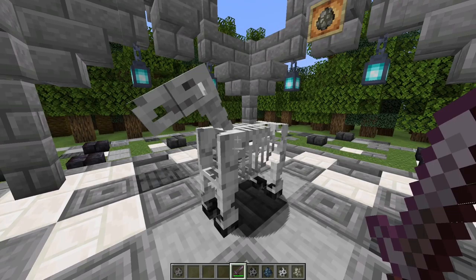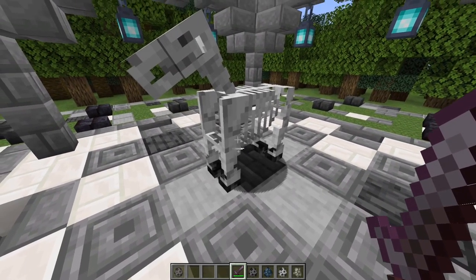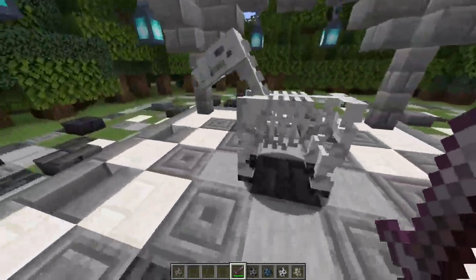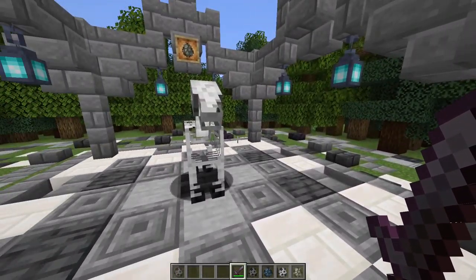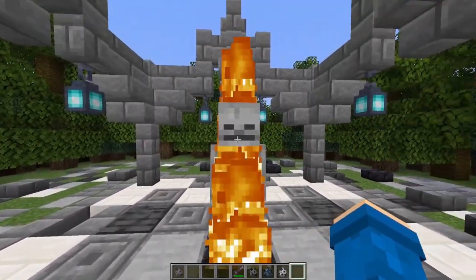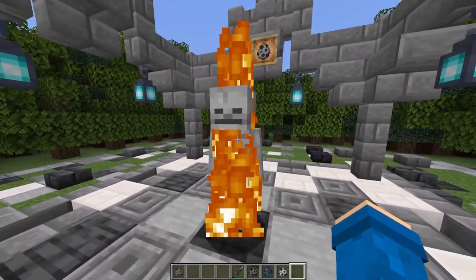These guys are like horses just instead they look a lot cooler and they swim faster underwater — I think they do run faster too. The downside is they don't have as much health. I'm gonna give it an 8 out of 10. These are skeleton horses.